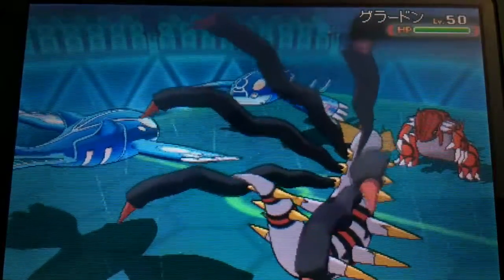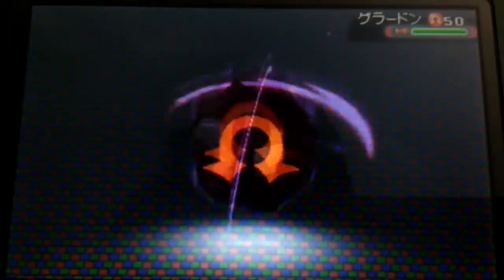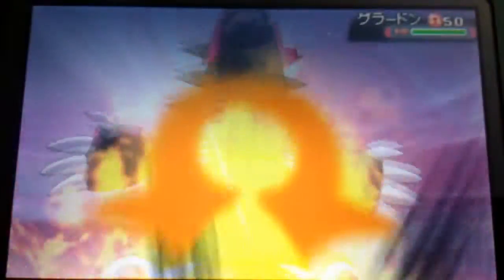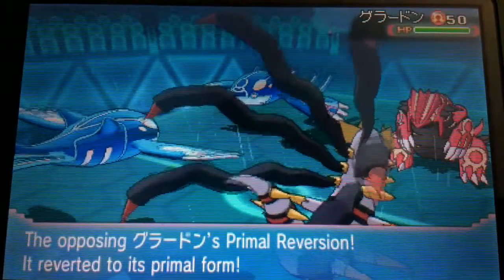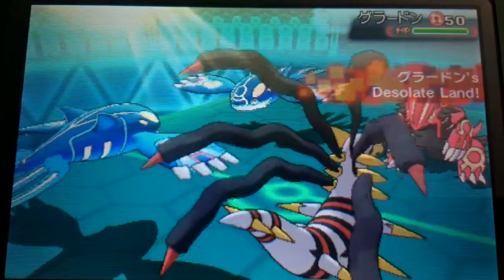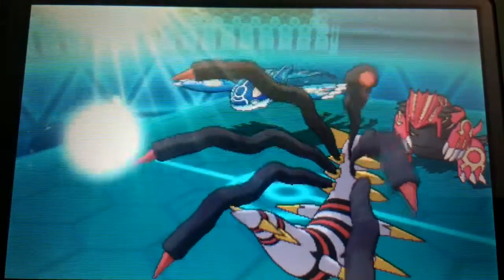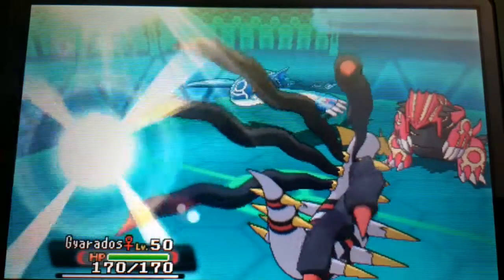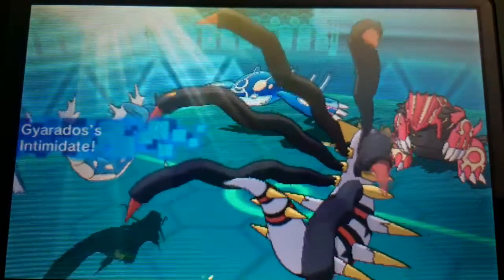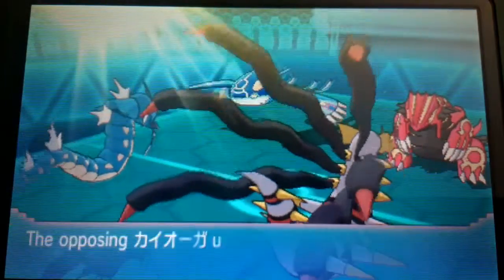He brings in his Primal Groudon. It's not really gonna help his Kyogre much. I'm not too scared of this thing, because Giratina is actually my Primal Groudon counter — it can't actually touch Giratina with anything. It's immune to its ground moves and resists its fire moves. If it wants to bring Thunder Punch, it resists that too.